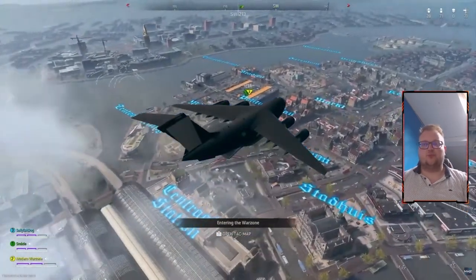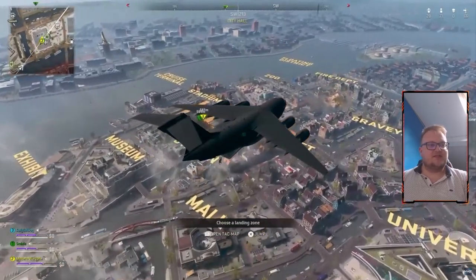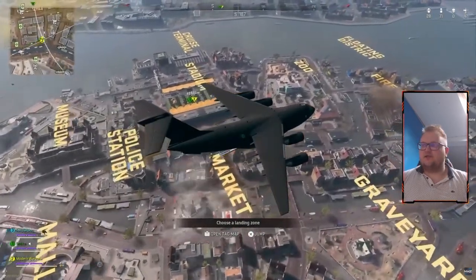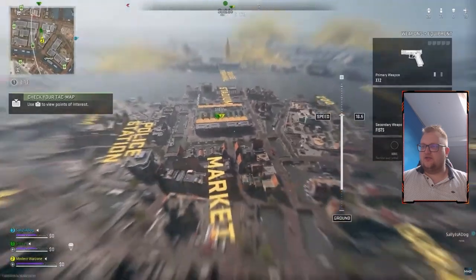Especially the Twitter — it's really, really good for breaking news. So as you can see in the background, this is the map, this is what it looks like from jumping out of the plane. I like it. I like the way it looks. It looks clean. I like the built-up areas.